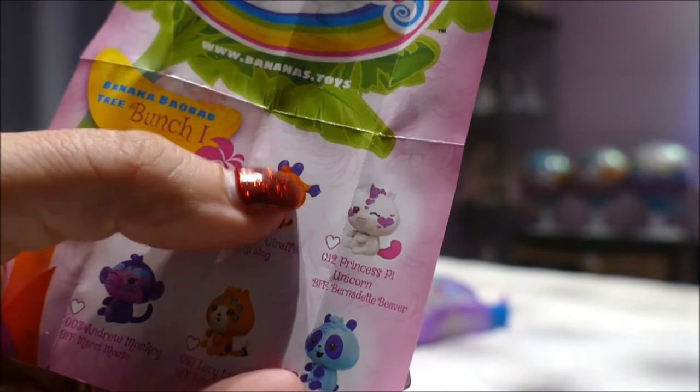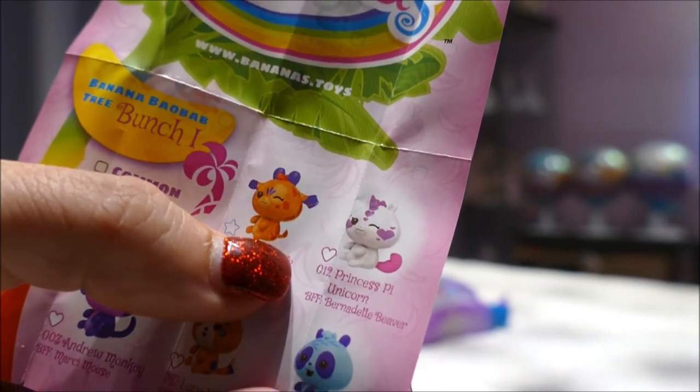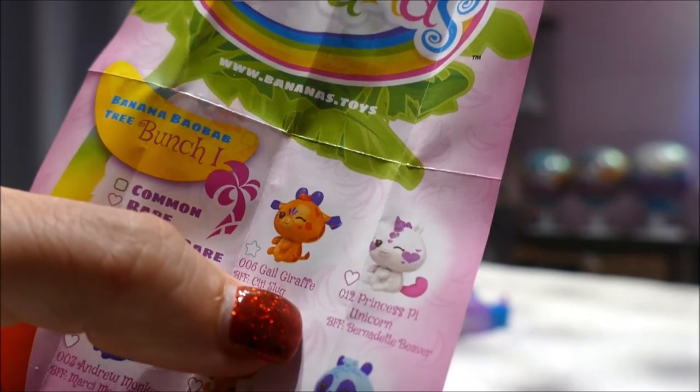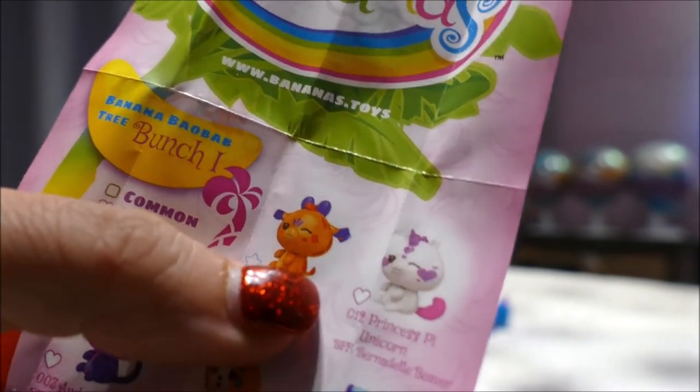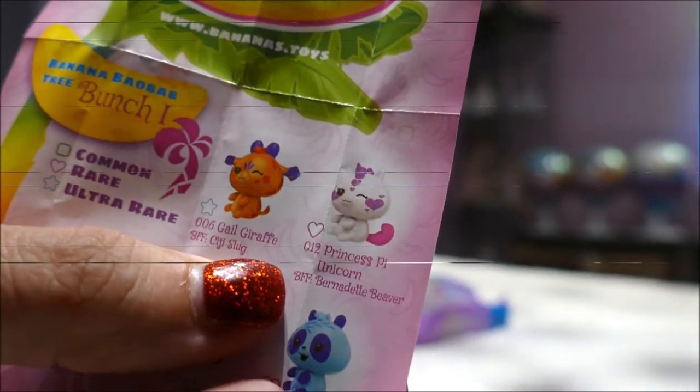This is a nice little affordable collectable. And if you're in an apartment, this is a really good collectable - it's quite small. All mine I've put into a slim container as I've been marking them off, and I've been storing the waste. Here she is on the Bunch 1 checklist - she is Princess P Unicorn. Best friend forever is Bernadette Beaver, and she is a rare. We started off with a rare - that's got to be good!